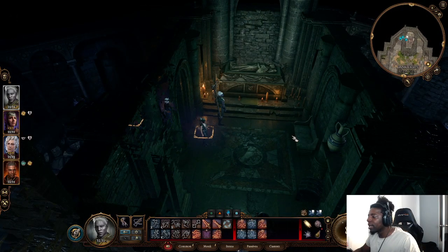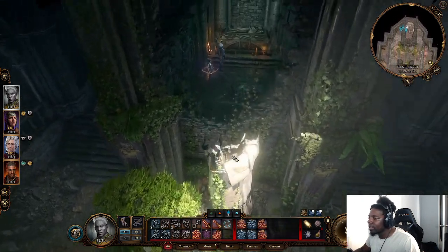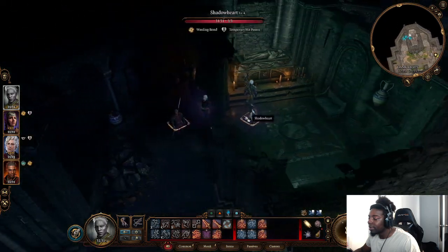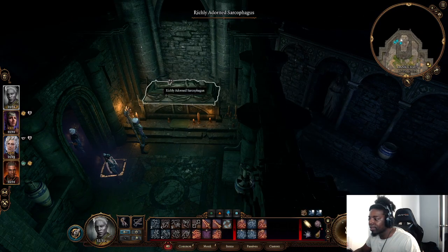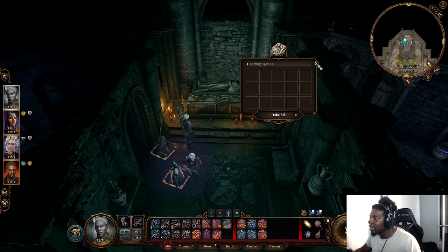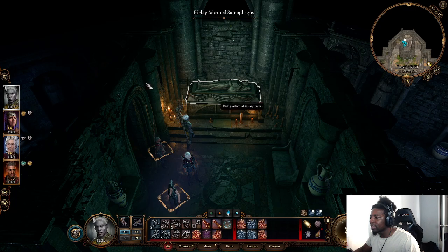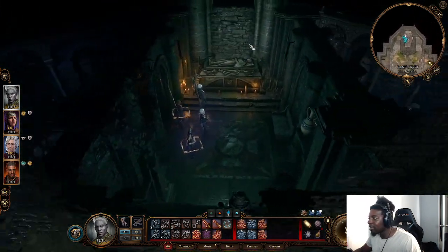A lot of people are getting a bug with the quest to explore the sarcophagus in the dank crypt — I got that bug too. I'm going to show you how to fix it so you can finish the quest line and have it marked as completed. What's been happening is that when people click to open the sarcophagus they get all the stuff out, but the quest line doesn't actually complete. That's definitely a bug — it's not supposed to do that.